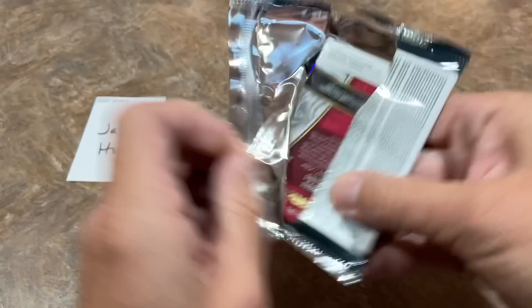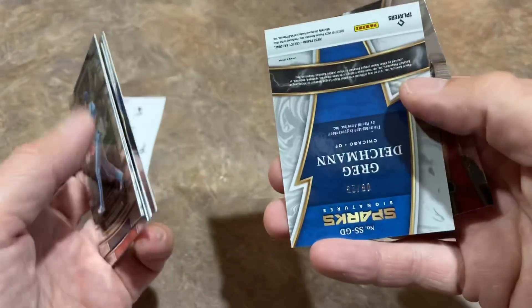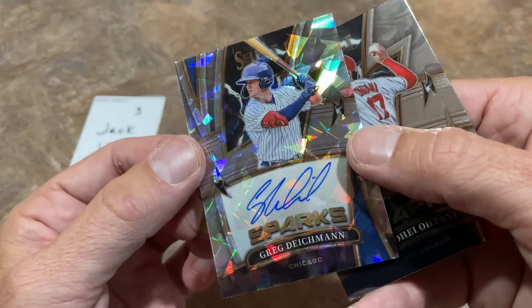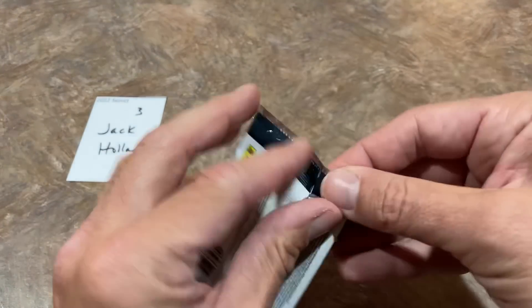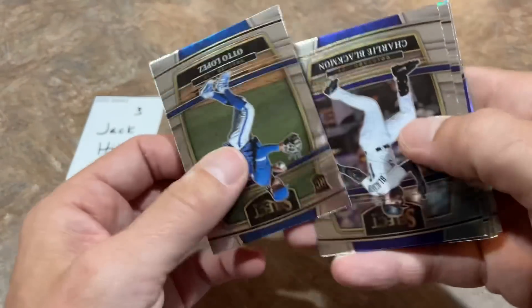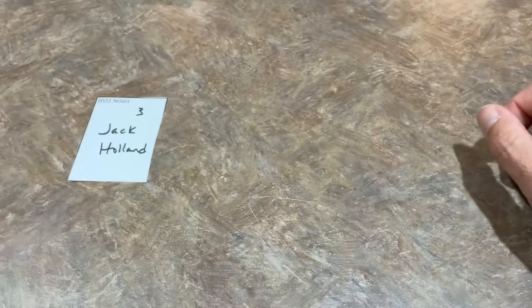Two packs left. We've got Shohei Ohtani and Marcus Semien, and the autograph is going to be a Greg Diekman out of 25 atomic sparkles. So that is our last autograph of the video — 0 for 3 in terms of decent autographs or big names. I guess that's going to have to wait until we rip open the rest of the case live on Friday night.